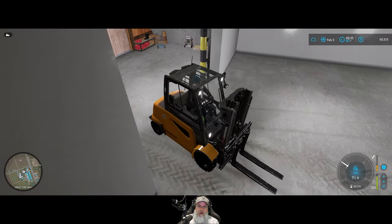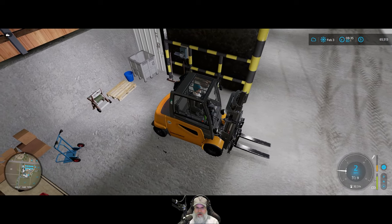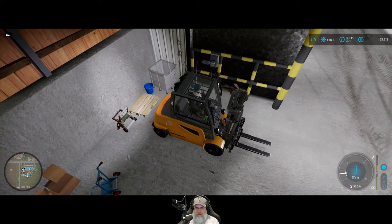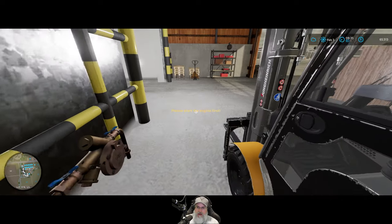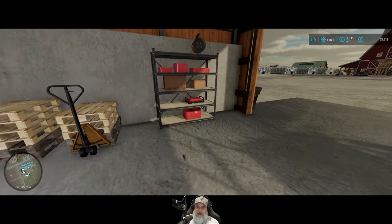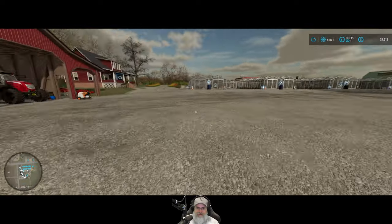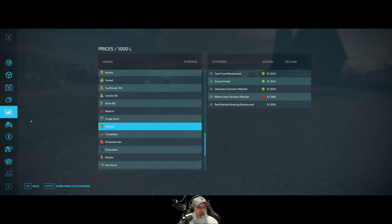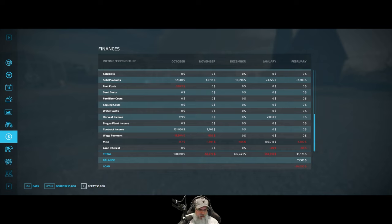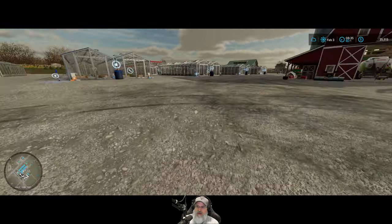We're going to park the forklift in here - this is the new home for our forklift. The idea is the telehandler is used for bulk transport of mini pallets, and the little forklift is used for fine-tuning. We're sitting at $65,513. First thing we're going to do is go into our finance menu and repay the bank all the way off - there we go. We are now out of debt and we still have $35,000 to boot!